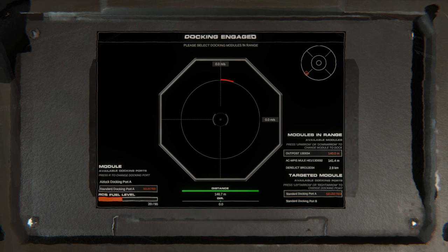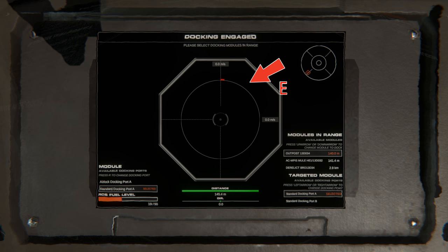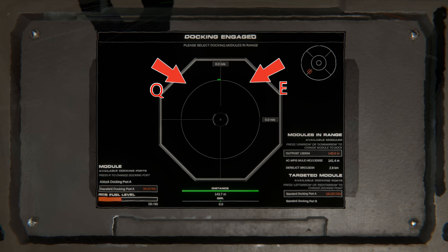Starting from the top to the bottom: the top right hand corner of the circle where the red line is, is where you push the E button to spin the module clockwise. And the top left hand corner is where you push the Q button to spin the module anticlockwise.